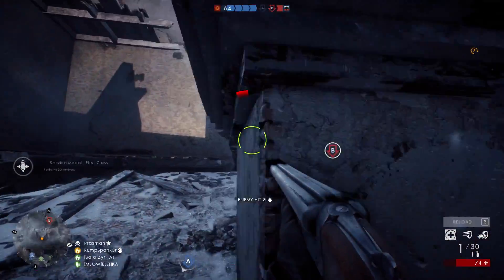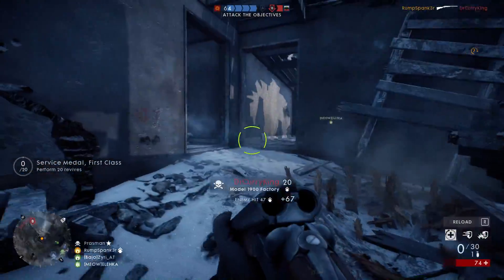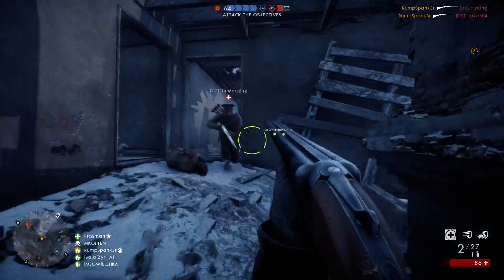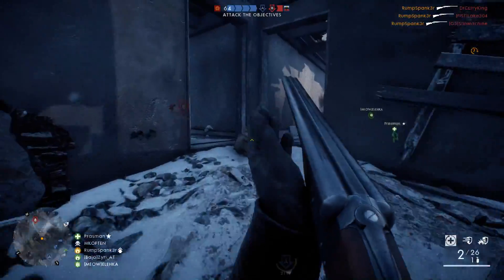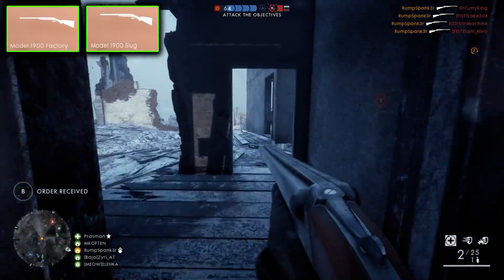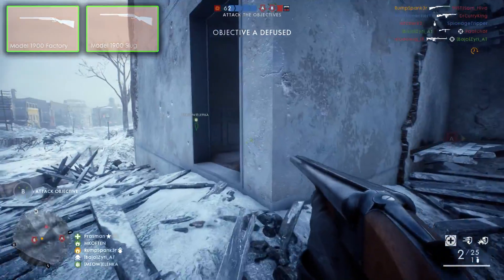If you want to unlock what is arguably one devastatingly powerful, sick-looking double barrel shotgun for Battlefield 1, you've come to the right place. In this quick video, as with all my weapon unlock videos, we're going to jump straight into the details. I will share my tips to help you unlock both the Model 1900 Factory and the Model 1900 Slug variants as quickly as possible.